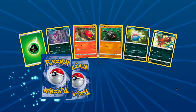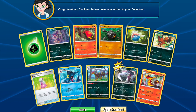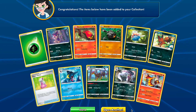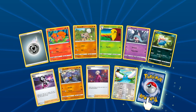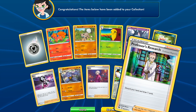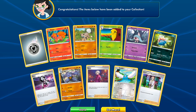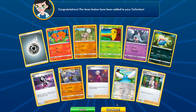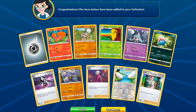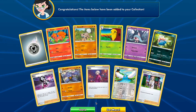Last two packs guys. Centiscorch. Malamar — I remember a couple years ago Malamar had like a troll effect. Inkay and Malamar — because there's a Professor's Research. Oh man, the last pack had to troll me. But regardless, we got that Charizard VMAX so I would say this whole video was worth it. Just trying to get more of those Charizards — thanks for watching, see you in the next video.